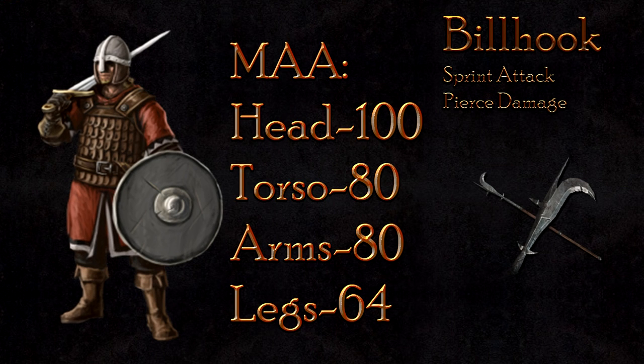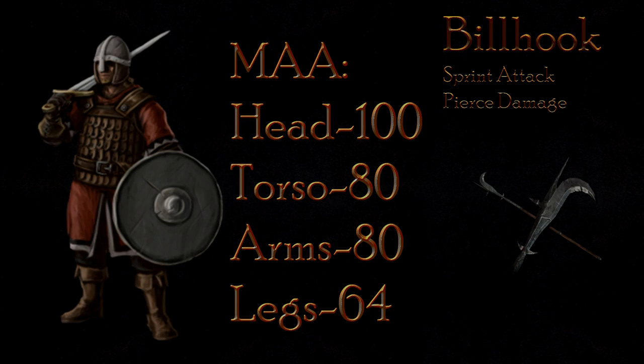The sprint attack barely holds on as the one-hit kill possibility. At 100 damage to the head, 80 to the body, and 64 to the legs, the man-at-arms class will also fall in one hit to the head.